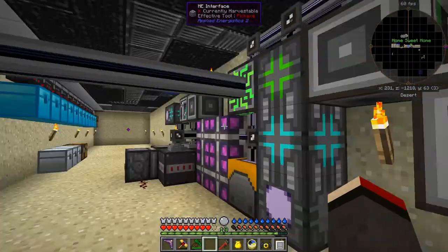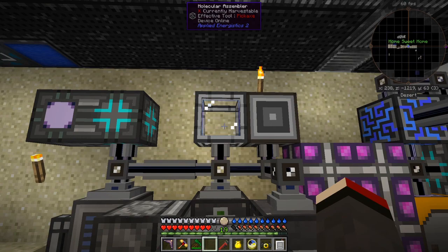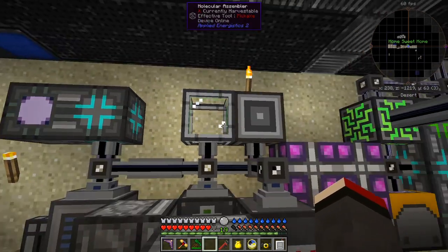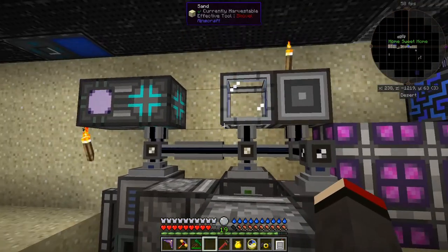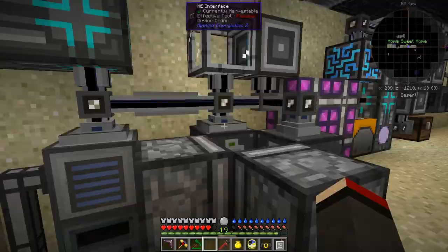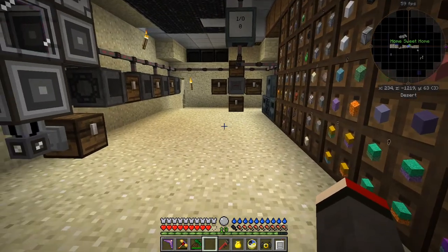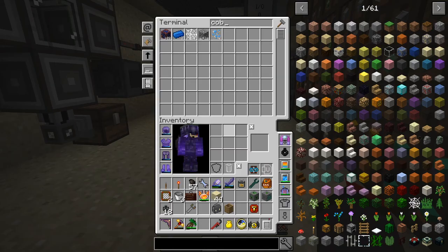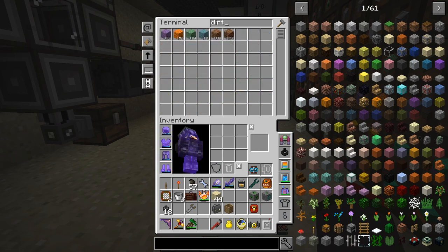I've got ME interfaces around a molecular assembler, and the same over the other side with a simpler system. What I've got in here: this one is programmed to use gravel, and this one is programmed to encode coarse dirt into dirt. Let's get the crafting terminal up and have a look at dirt.